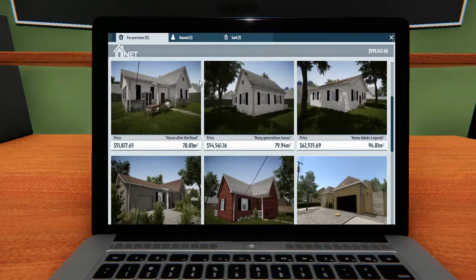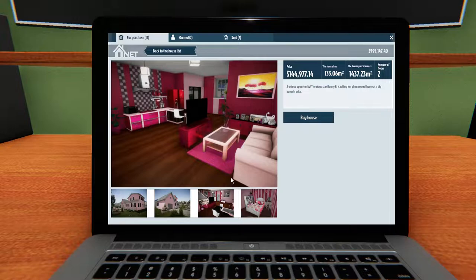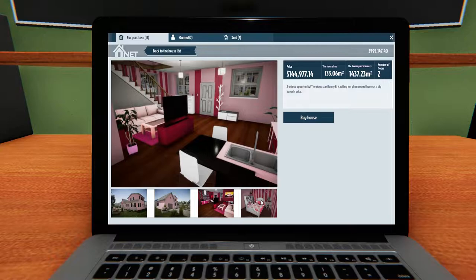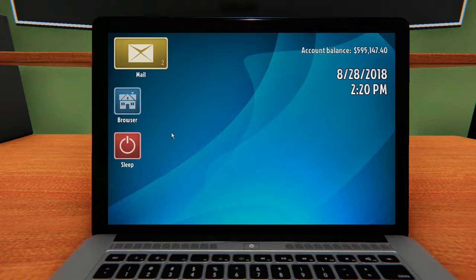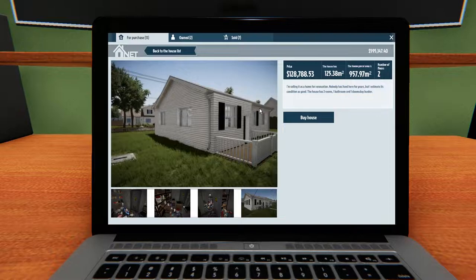Looks like we've got two bunkers left — Pink Kingdom... oh, this is two floors, isn't it? That is some serious pink! So anyway, old house with bunker or uncle's bunker — the difference is this one's a lot bigger. That might be the bigger house — one bathroom and one doomsday bunker.